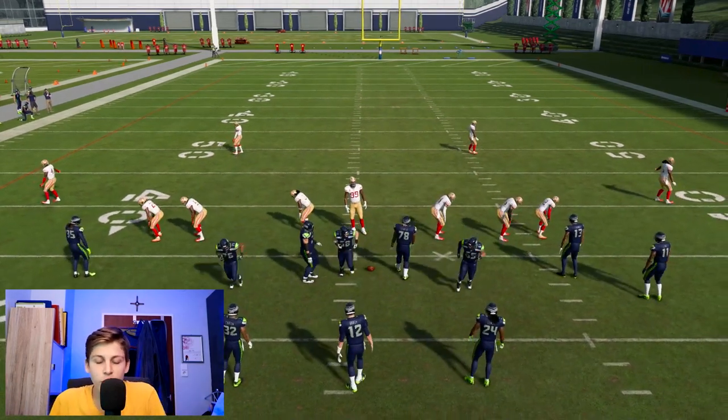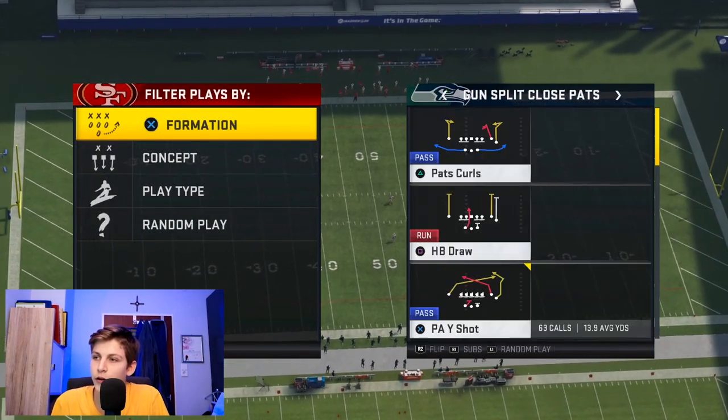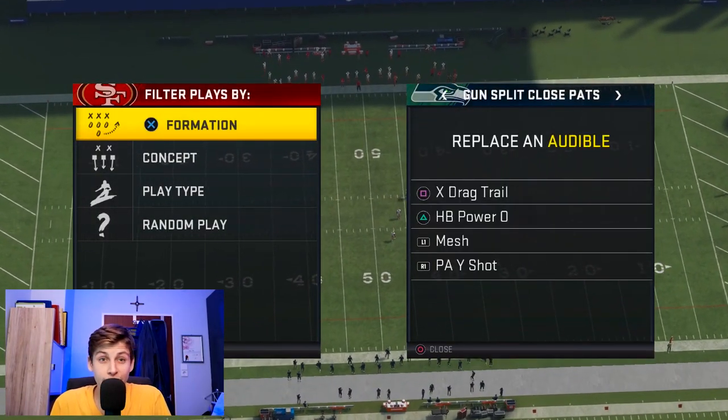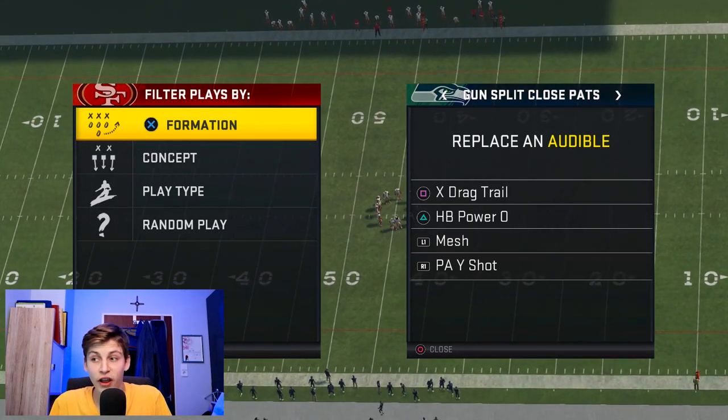Let's talk about the audibles that we want to go with. The other ones we want are extract trail, which is a very good play, HP power O mesh, and PRY shot.